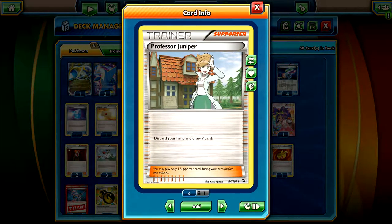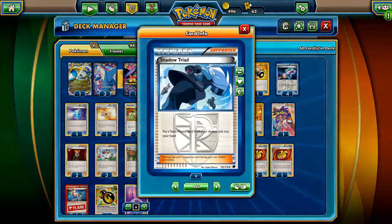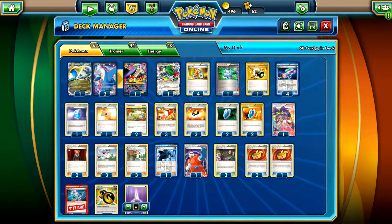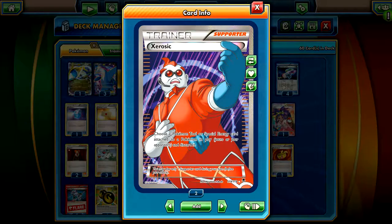Juniper - run three of these just because we don't really need the maximum four since we have a lot of other draw cards. Discard your hand and draw seven cards - probably one of the best supporters in the game. We run one Shadow Triad strictly to get back Lasers. I tried it without this and it actually helps a lot in the late game, especially when you're running low on resources. We run one Zoroark just in case of Toad because Toad sucks.